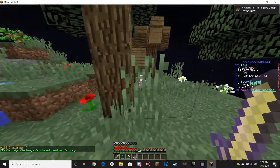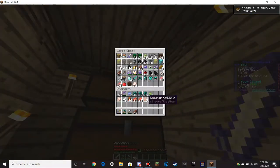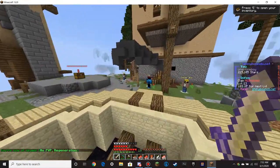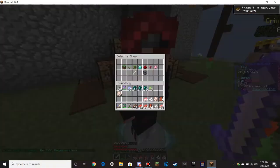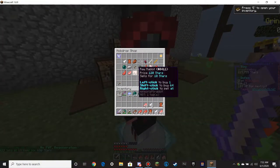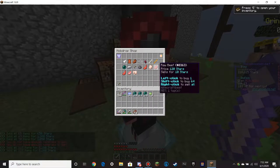I swear to God, if the next challenge is to buy another spawner, we may be screwed. Actually, we can go sell everything, all this stuff — let's go sell it all. Boom. Go over here. Okay, mob drops. Let's see — sell, sell. Boom, we'll just click everything. Next challenge.